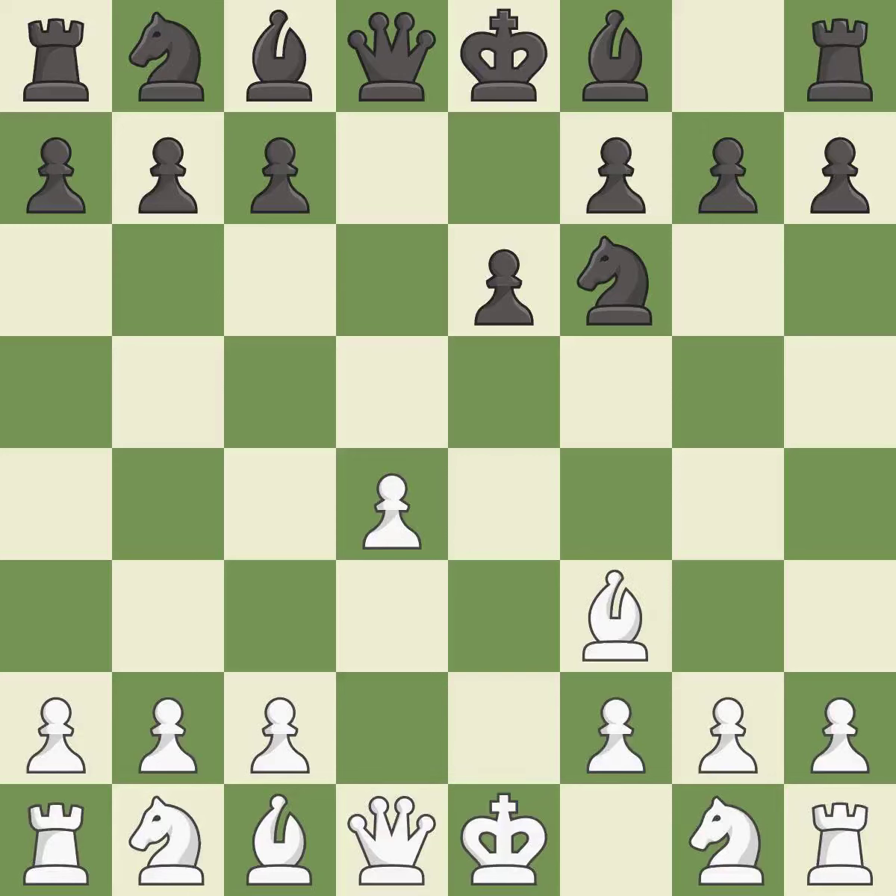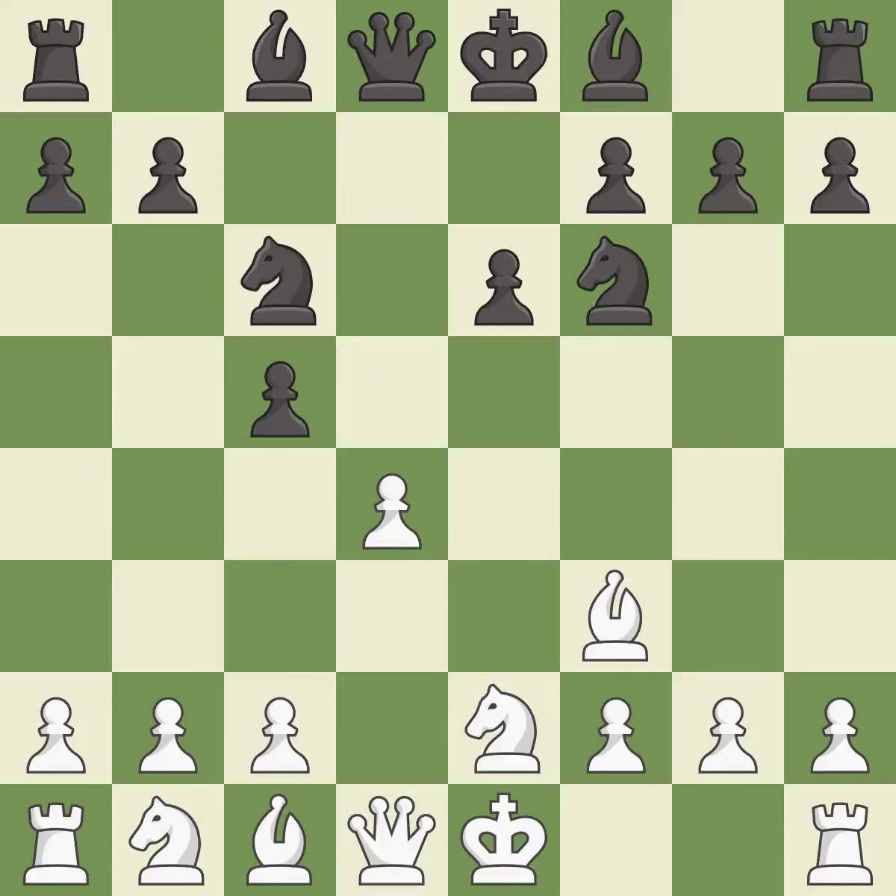This activates a piece and simultaneously wins time by attacking an opposing bishop. The bishop moves to safety. This protects an under-defended pawn that is under attack. This activates a knight by developing it off of its starting square. The pawn is now adequately defended.